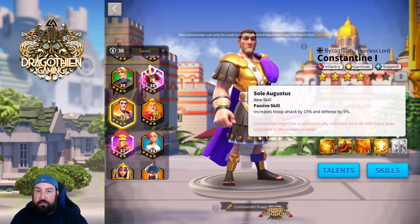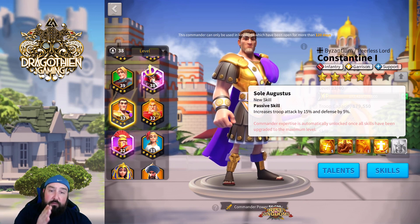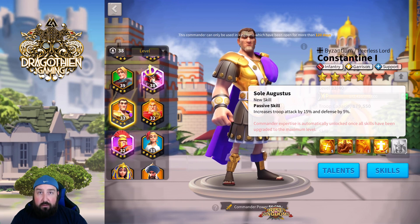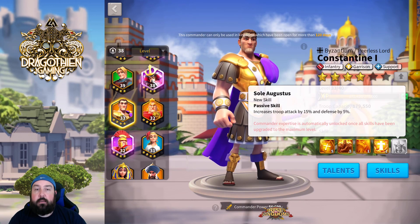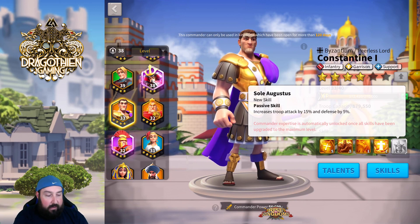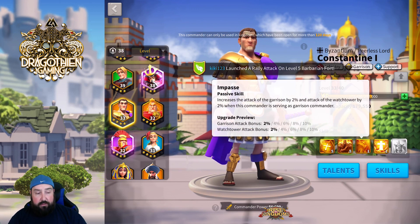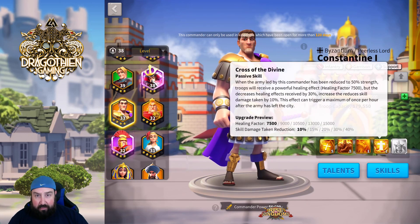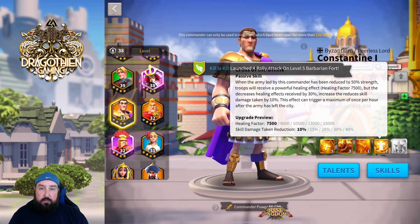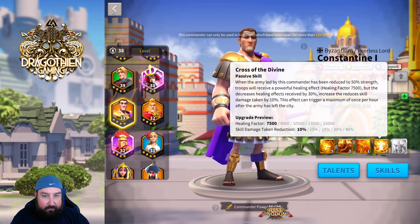Let's move to the fifth skill — the expertise. This is pretty sweet because not only do you get extra stuff, you get 15% troop attack and defense. It is universal — not just for infantry, but for infantry, archers, cav, and siege if you want. So this is just more stats that keep stacking up: you've got health from the second skill, an attack debuff from the primary skill, more stats for garrison situations, and more damage taken reduction in that shield scenario.